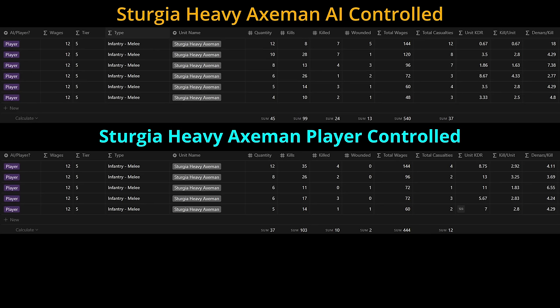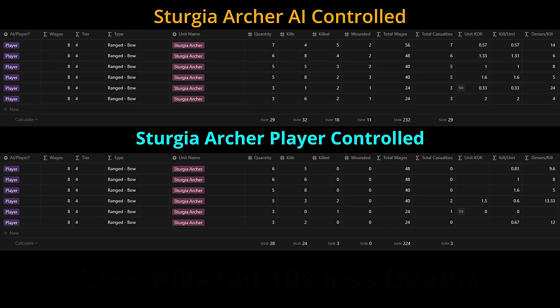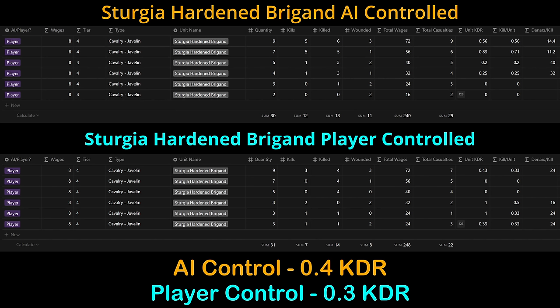Comparing the heavy axemen: while they only made up about 35% of the numbers the spearmen had, the KDR is still relevant. AI control ended up with 99 kills and 37 deaths for a KDR of 2.6, and under player control that KDR comes up to 8.5. Heavy spearmen appear to be a better unit — but this is a small sample size and it's against a cavalry-heavy Vlandian army; we'll see how they hold up against other compositions. Archers under AI control earned a few more kills but got completely wiped out; under player management they survived with a KDR of 8. Similarly, tier 3 hunters: the AI sacrificed all of them, but the player earned a 6.7 KDR. Our Sturgian cavalry managed only 0.4 KDR under AI and 0.3 under player command — they were mainly used as body blockers for enemy cavalry so infantry square formations could strike them down, making their KDR mostly pointless for our purposes.